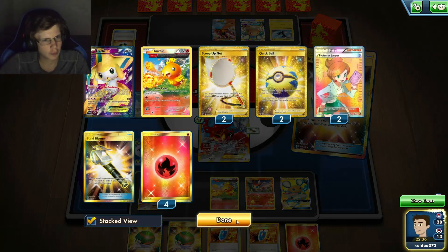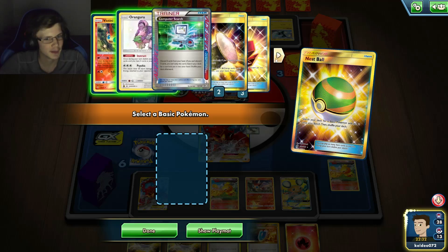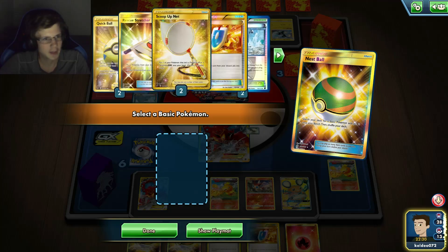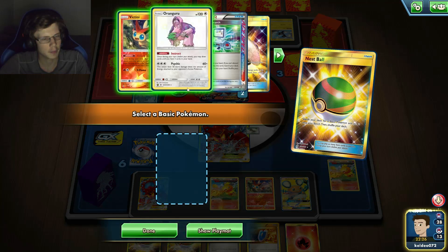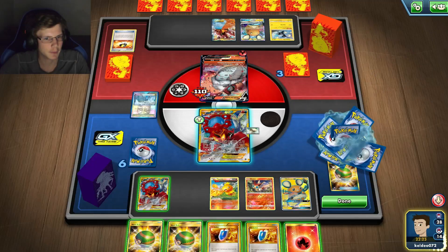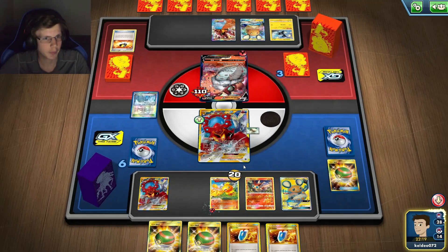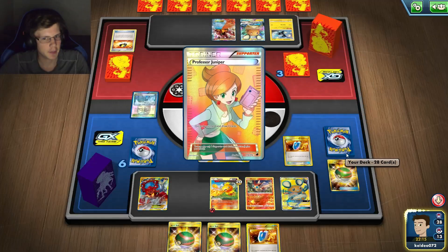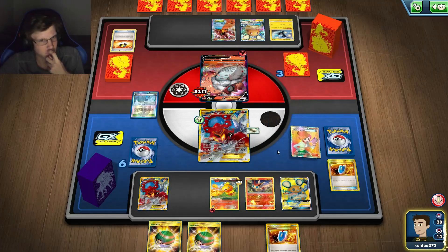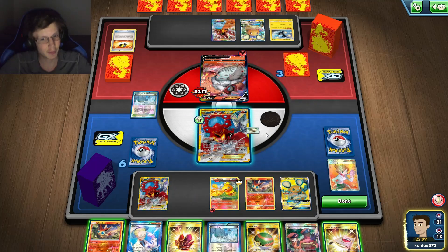I am low on Torchic — I've got two prized. Not ideal, man. I gotta get some of this. I kind of want to put a Ranger down but I can't really. I do that. I need a Hustle Belt this turn, I really do. I need to get my Rescue — hopefully I get some out of my prizes. I still did not get a Hustle Belt.